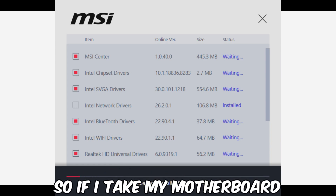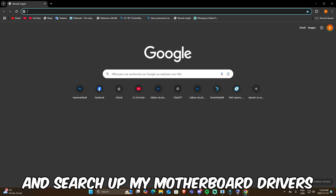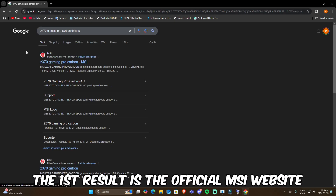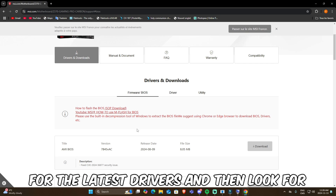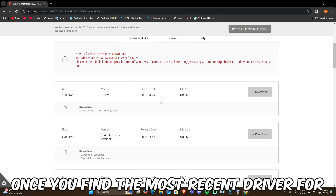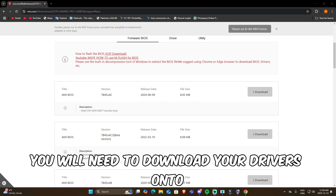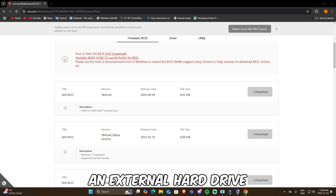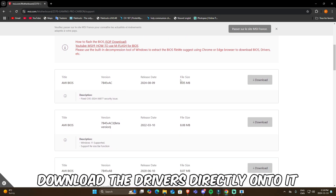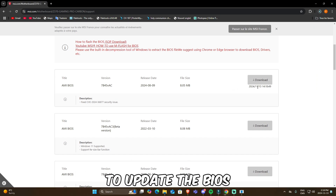I'll show you an example. If I take my motherboard and go on Google and search up my motherboard drivers, the first result is the official MSI website for the latest drivers. Then look for the latest software version for your motherboard. Once you find the most recent driver, you'll need to download your drivers onto an external hard drive. I would recommend using a USB drive and downloading the drivers directly onto it. After downloading the drivers, we're ready to update the BIOS.